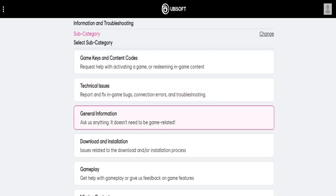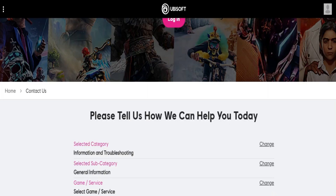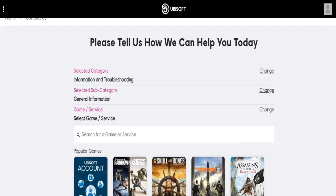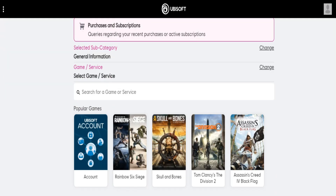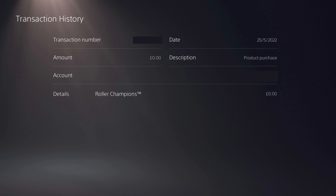In order for them to check if a transfer of the game is possible, you need to open a support case from the Ubisoft account the game is currently registered on, and you need to submit a valid proof of purchase with your case — such as a Stripe invoice, Ubisoft invoice, or any other proof of purchase.